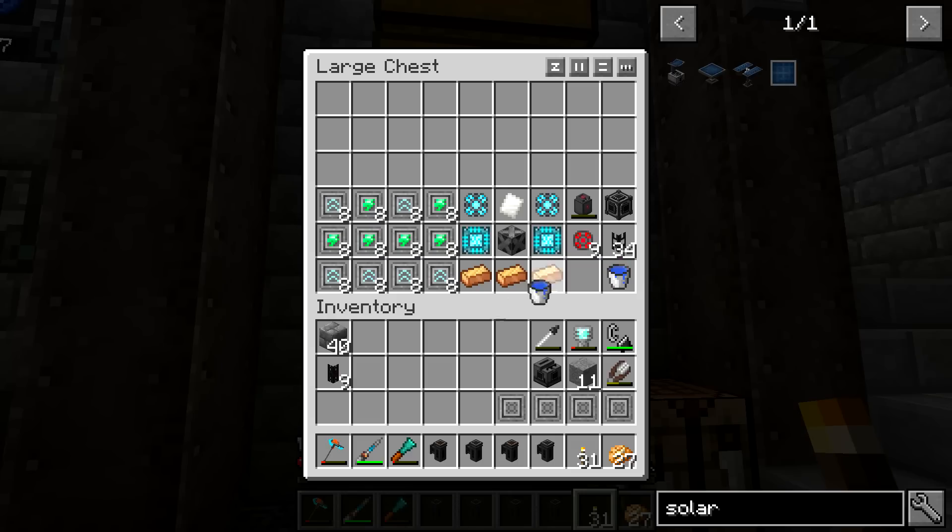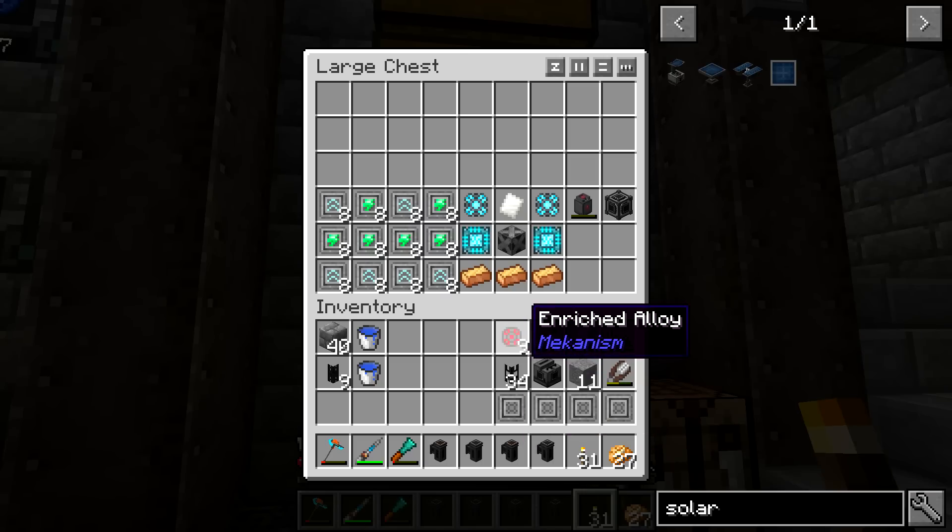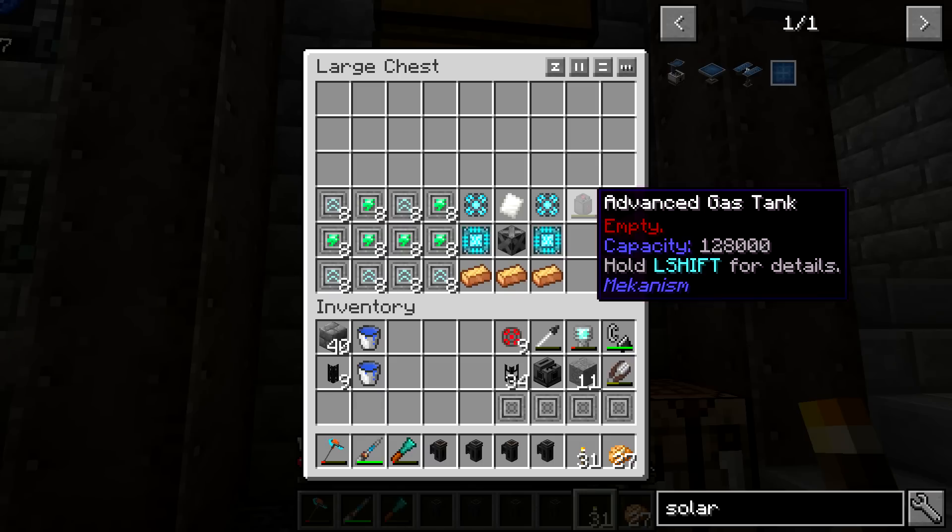We've got the water buckets because we are going to need to make an infinite pool below the electric pumps. I think we should be fortunate in that even when you're making heavy water you should still be able to not actually suck up the water — you just have to have the water sitting below the pump. I know that was a big issue when I had seen Nonsanity making the fusion reactor, trying to get all the deuterium. We also have basic mechanical pipes and the enriched alloy for upgrading these on the spot.